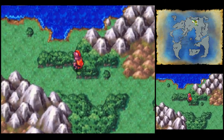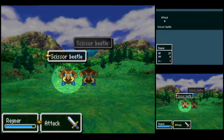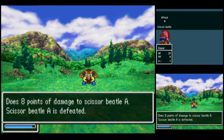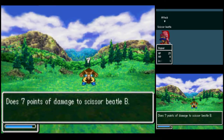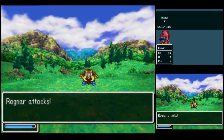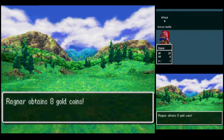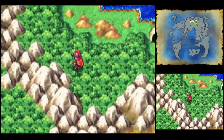Now we head off northwest, because there is a cave there that leads to the northern area. And you Scissor Beetles are so dead. Fully explore this area to fill it in on the upper map.